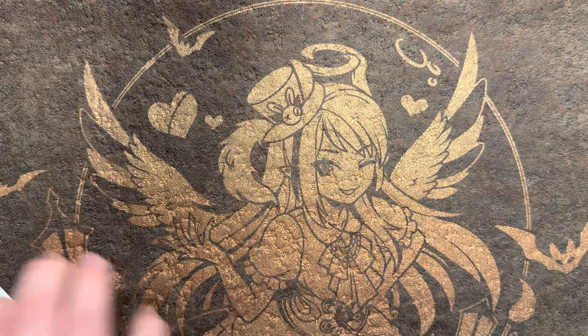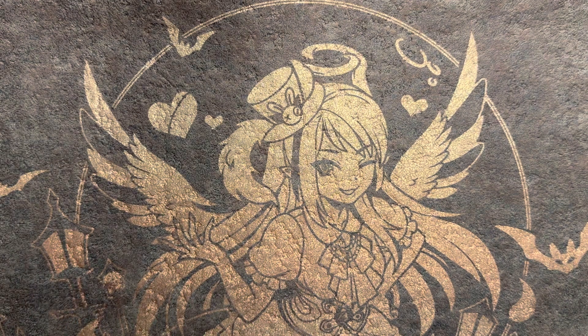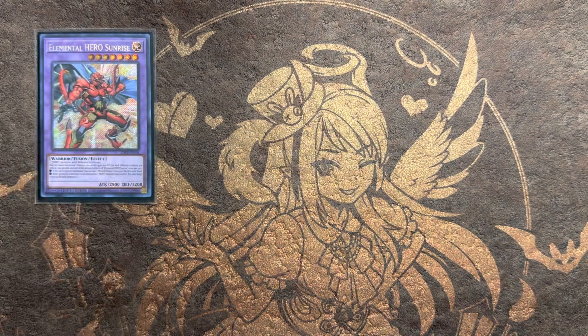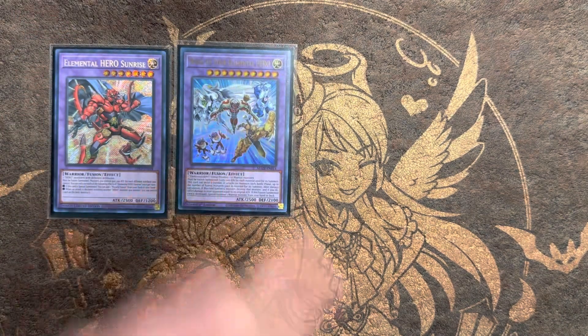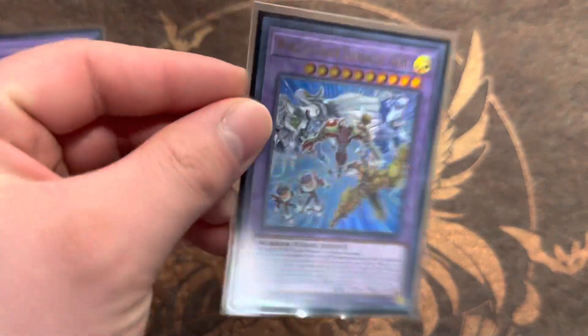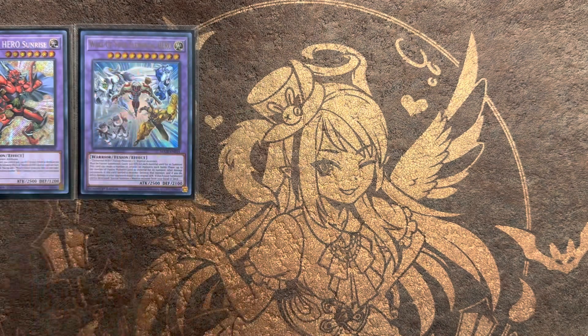Definitely 40 cards for the main deck — a nice, tight-fit main deck; not much you'd change. For the extra deck, we are on the Sunrise — you only need one of these. Cast Hero actually rips this a lot, which I think is interesting. Then we are on the 1 Wake Up Your Elemental Hero, which is an absolutely busted card from Maze of Memories. I love this card — it just enables OTKs left, right, and center. Crazy card.